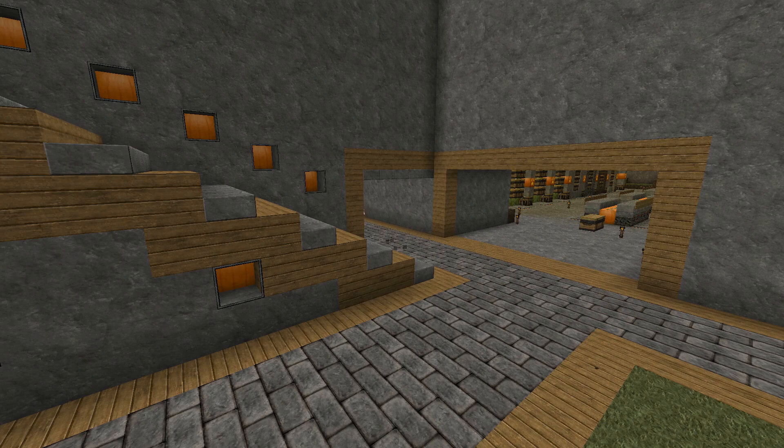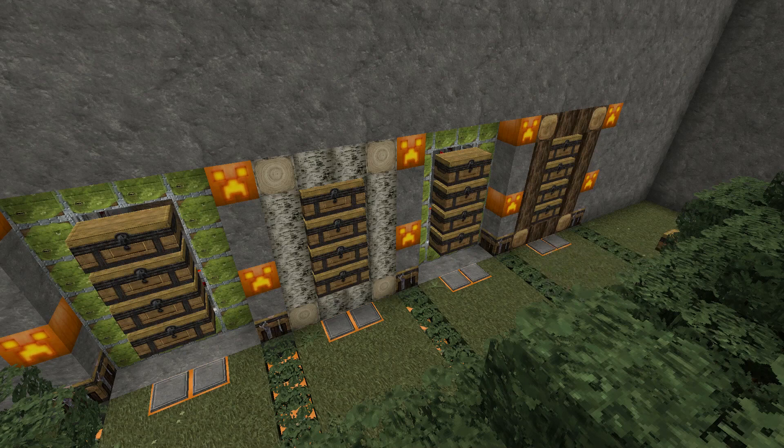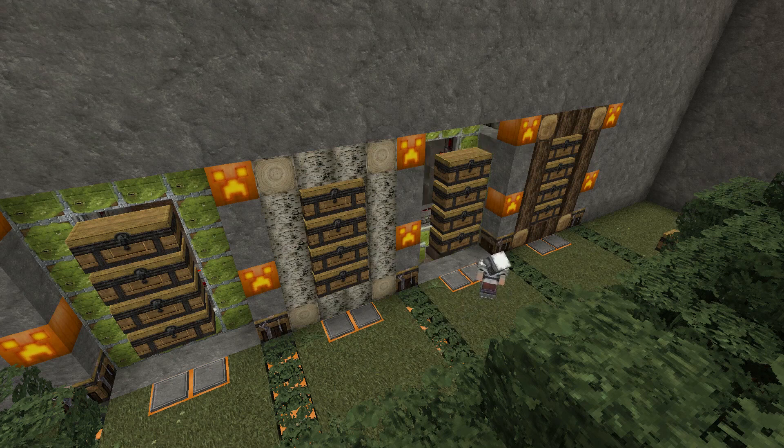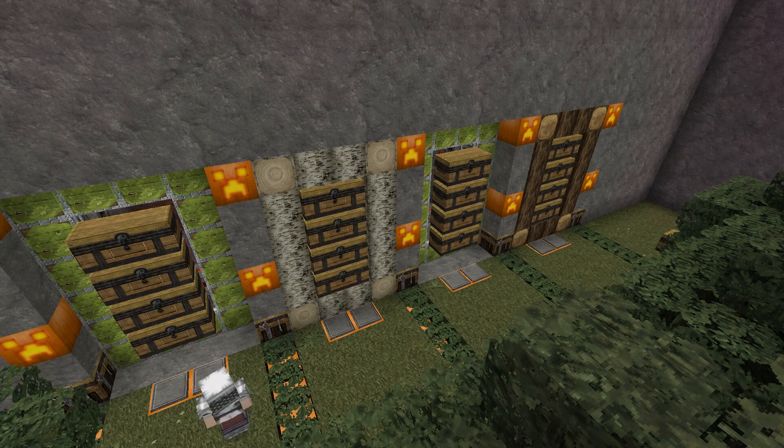Wait, almost forgot - I want to show you the wood yard. Here are the storage stations - this one and this one are complete because I had birch wood and oak wood in abundance. When I need wood I move up to it, chests are revealed, I grab my wood. The top chest I'm going to store saplings as well as leaves. This one is going to be spruce wood and this one at the end is going to be jungle wood - two trees I haven't yet harvested. Once I start gathering those types of woods I will fill these in around the edges.